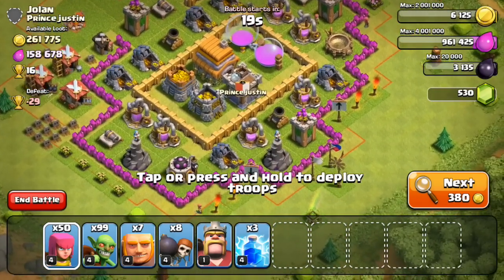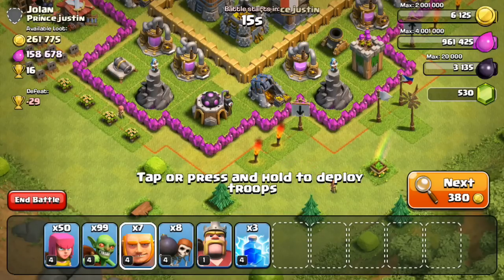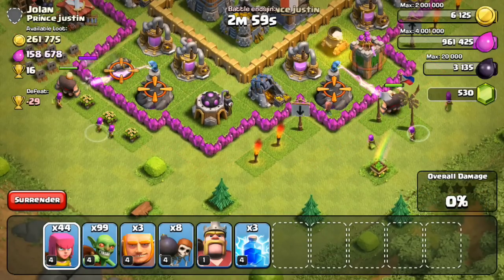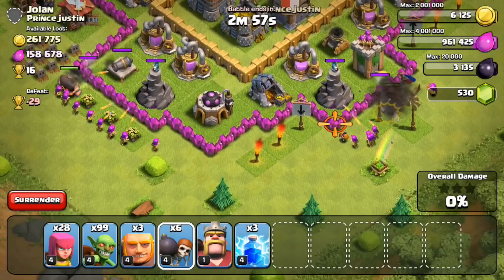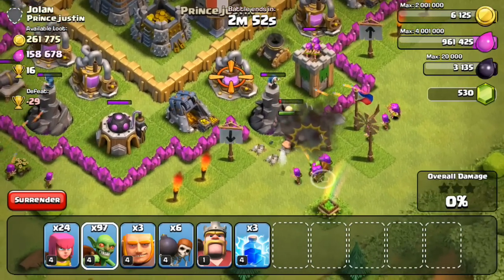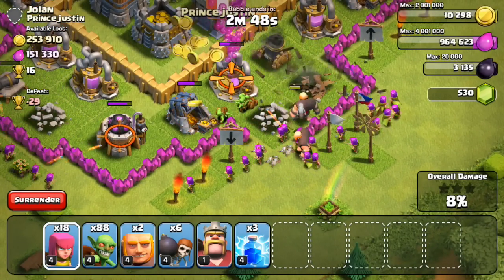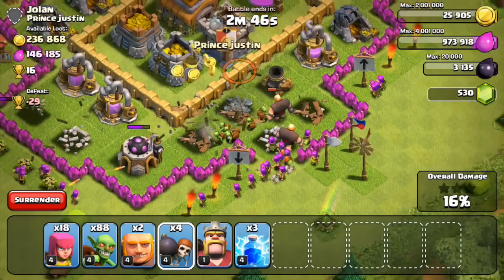Let's go ahead and do some raids, try to get as many resources as we can. I'm really focusing on gold more so than Elixir, so if I see a base that has like 300,000 gold and zero Elixir, I'm definitely gonna attack it. Because in the next couple episodes I'm definitely gonna cap out and Elixir is gonna be absolutely meaningless — that's why I'm not really protecting Elixir inside of my base and why the storages are stored on the outside.